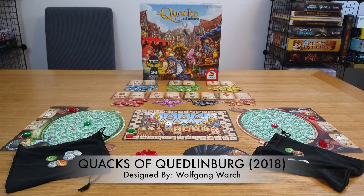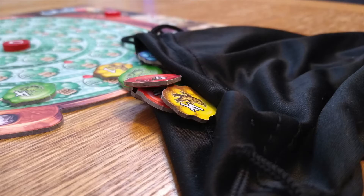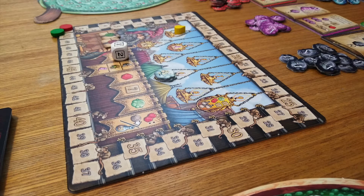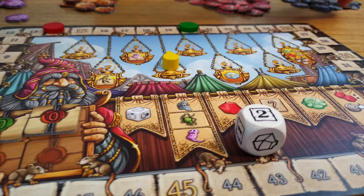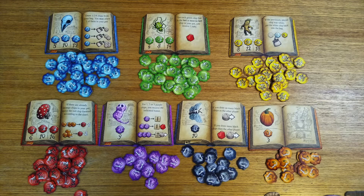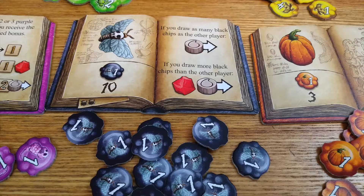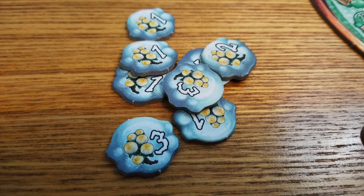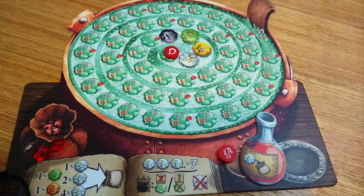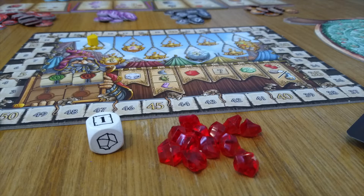Welcome to Allies or Enemies, where we talk about games and specifically how they work for two players. This time we are looking at the Quacks of Quedlingburg, a light game about adding stuff to a bag and pulling it out blindly. The story is that every nine years, the town of Quedlingburg holds a festival for maverick apothecaries, snake oil salesmen, and charlatans. These Quacks all compete to make the best potions out of a buffet of unstable and questionable ingredients. It's a fast, fun, push-your-luck game with a quirky theme and a fun magical style.